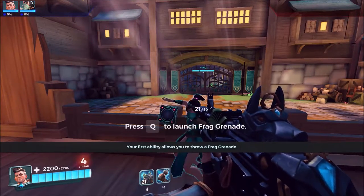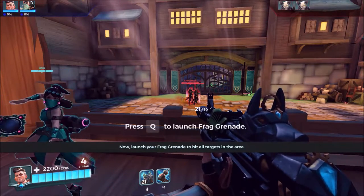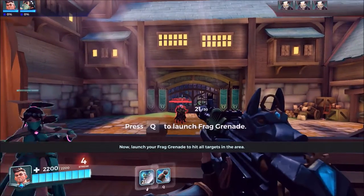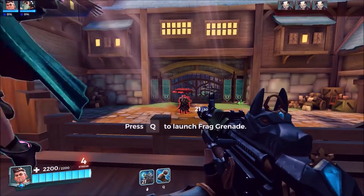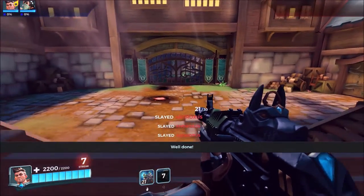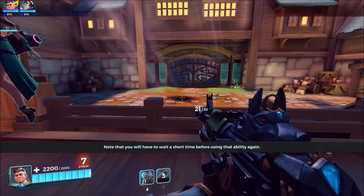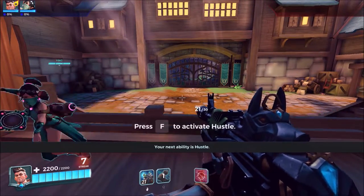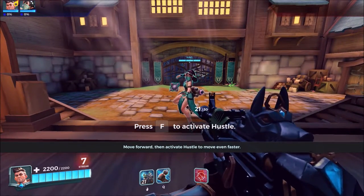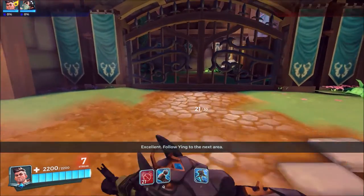Your first ability allows you to throw a frag grenade. Launch your frag grenade to hit all targets in the area. Well done! Note that you will have to wait a short time before using that ability again. Your next ability is Hustle. Move forward, then activate Hustle to move even faster. Excellent!